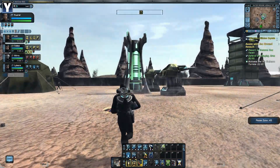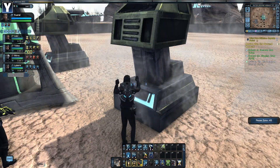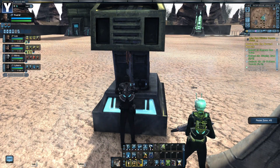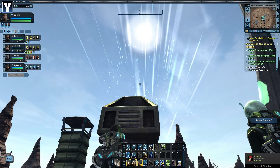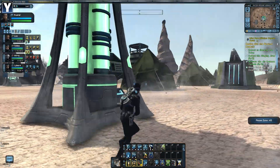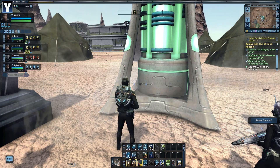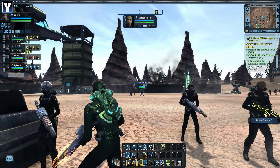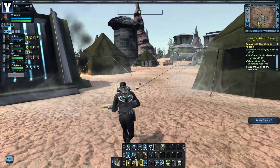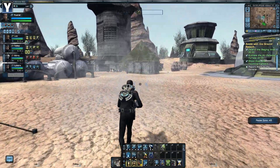Next problem is getting the AA turrets online. Please tell me there is a big green button here. Oh wait, it's a Romulan control panel — they're all green buttons. Damn it. There we go, that's one. And two — poke, prod, beep. Shoot down the incoming fighters. What incoming fighters? Okay, how do we do this? Fire the turrets! Well, there's what's left of the fighters. We dealt with the very quick and invisible fighters — maybe. We're not sure. There are still bombs going off.